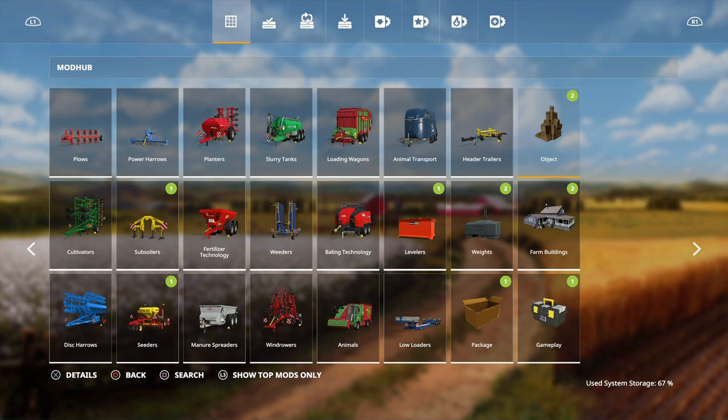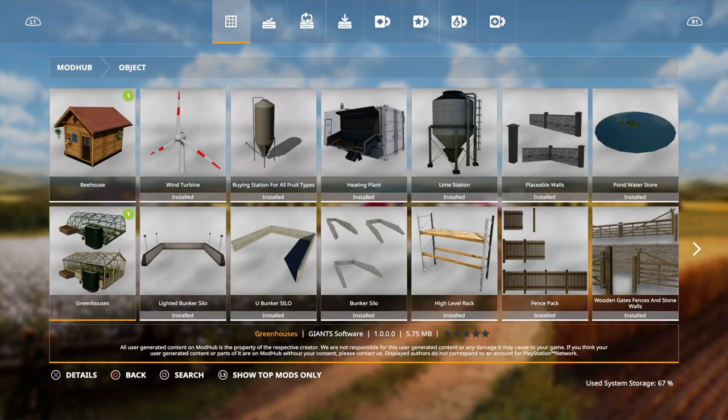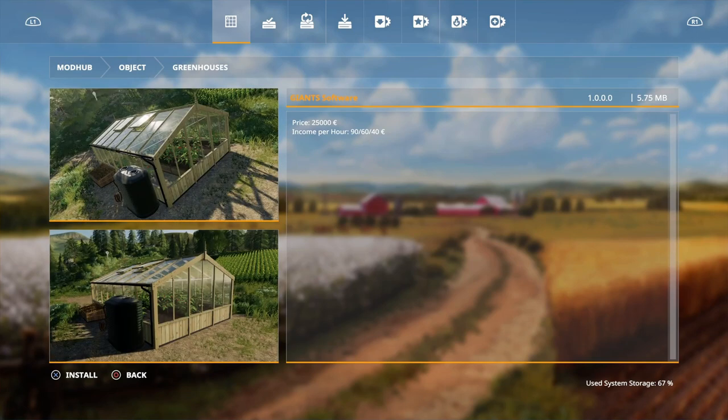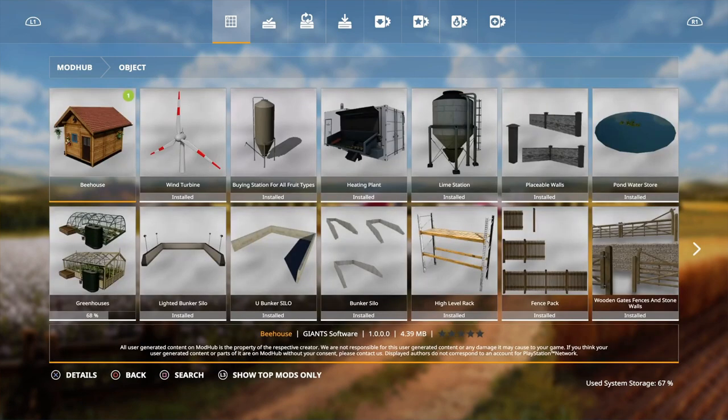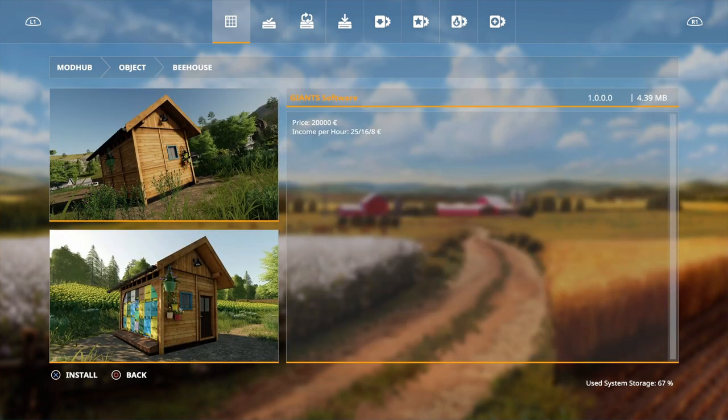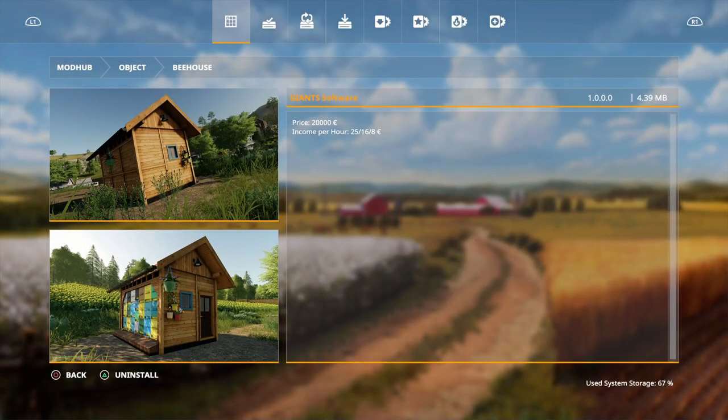Greenhouses from Giants Software are back! Price is 25,000. Income per hour on Easy is 90, on Farm Manager it's 60, and on Start From Scratch it's 40. I'm glad these are back — I just wish that pallets would come out of them. Bee Houses are also back and they look completely different from FS17. Price is 20,000, income per hour is 25 on Easy, 16 for Farm Manager, and 8 from Start From Scratch. Let's download that one.